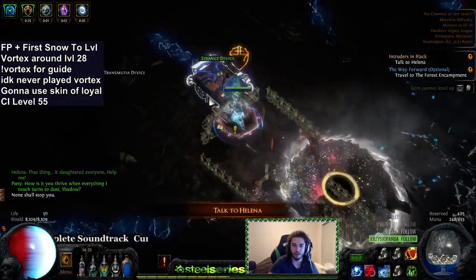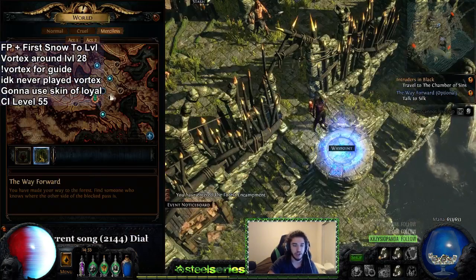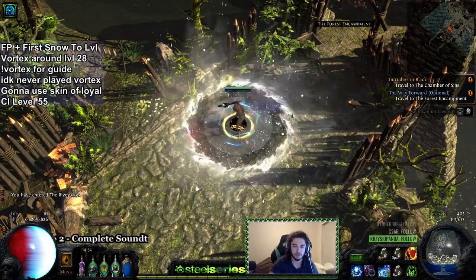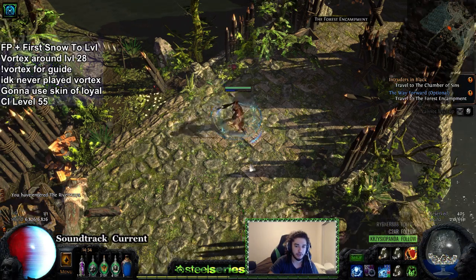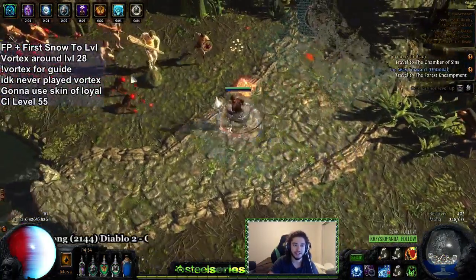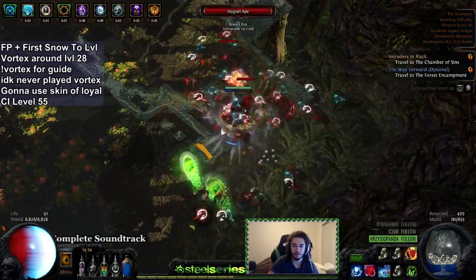I am happy to be using Frost Bomb because it reduces elemental resistance. For single target I can still technically pick up Elemental Equilibrium — I just have to make it strictly for damage over time. The way EE would work is: if I hit a target with Vortex they gain 25 cold res and lose 50 fire and lightning. But if I have lightning damage on Shield Charge, when I hit they'd get minus 50 cold res, then I use Vortex, they gain cold res back, then I hit again with Shield Charge and it resets. It may be really annoying but it could be a solution to the build.